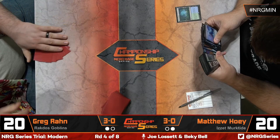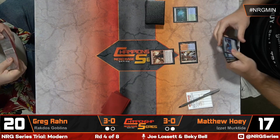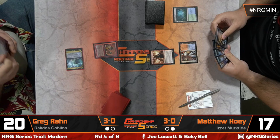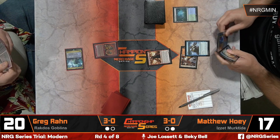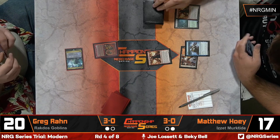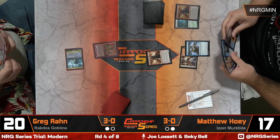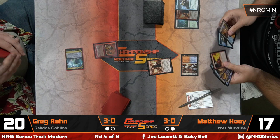Nice start — Misty Rainforest being able to get two different colors from one land. For reference, Murktide is going to be the second most popular deck of this tournament. The most popular archetype is four-color — specifically Yorion four-color blink, to the surprise of no one. Until Yorion gets banned, that deck is probably still powerful enough to play even with 60 cards.